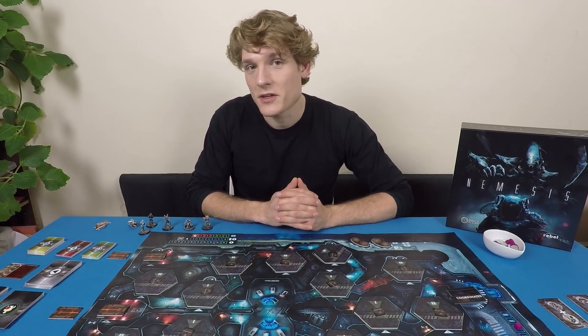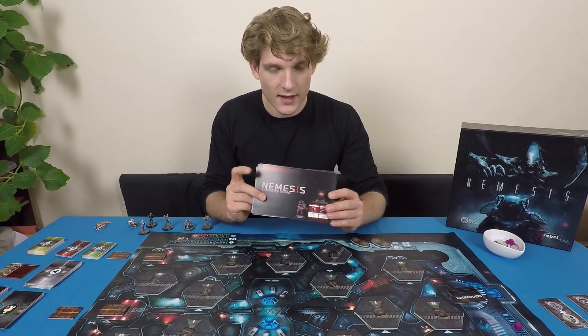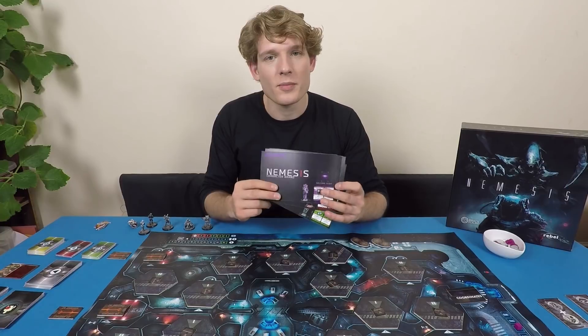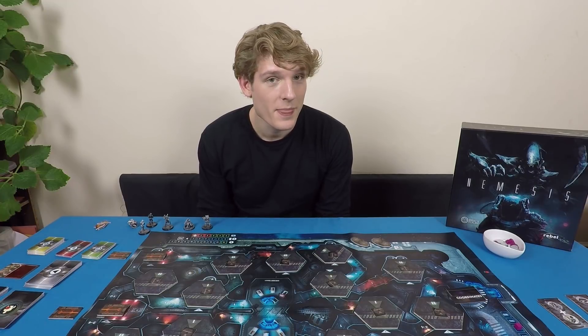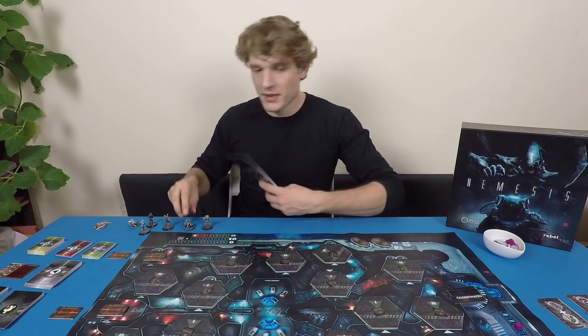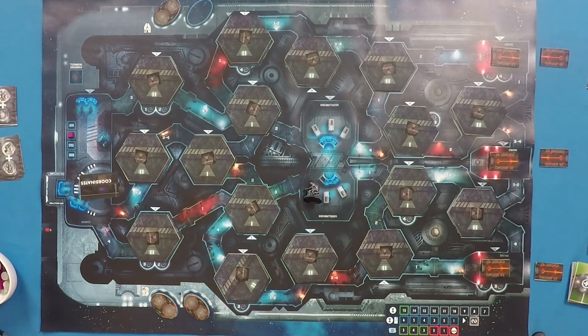At least one of these crew members didn't make it through hypersleep, so the very first thing we're going to have to do is determine who died. I have here player boards for all of the characters — these give you an idea of your starting loot and help you track your wounds and important critical information over the course of the game. I'll take them under the table, shuffle them up, and determine one character who we've found dead at the beginning of the game. It's the scientist — what a coincidence. So the scientist is dead, which means nobody can play as him, and we'll put his body in the hibernation chamber. We can always take him to the laboratory and analyze him to discover one of the alien's weaknesses.